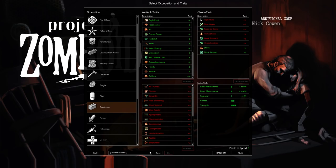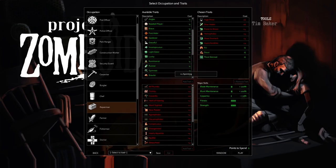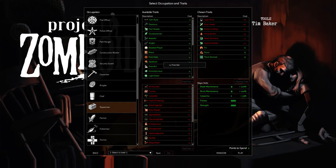Stout - the increased carrying weight is pretty much the main reason I take it. Eight more points. Handy would give us another level of carpentry and more maintenance skill - maybe not. Let's take Fit. And then we got two points to spend. We got Wakeful, Outdoorsman, Fastreader, Dexterous, or Cateyes. Let's take Outdoorsman. Alright, and we'll go with that.